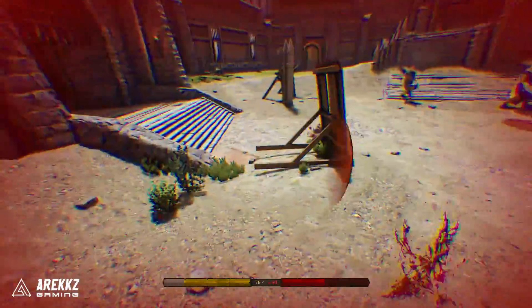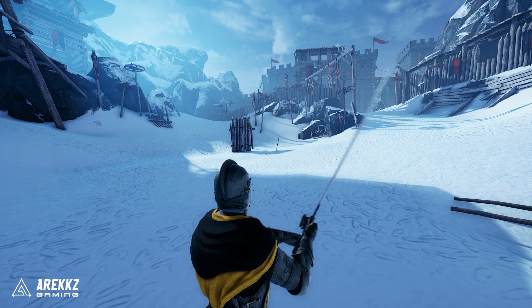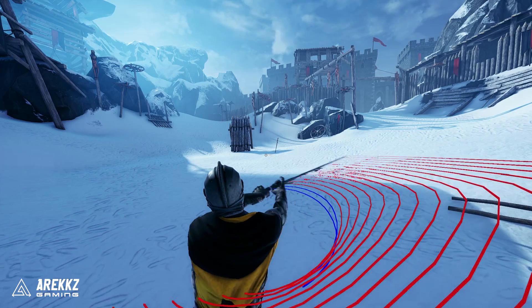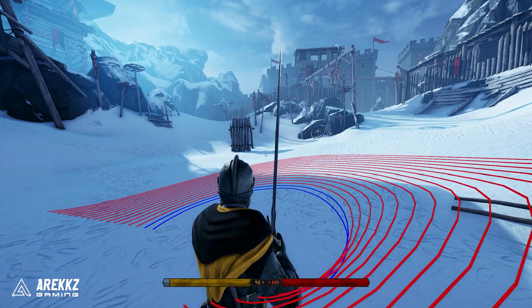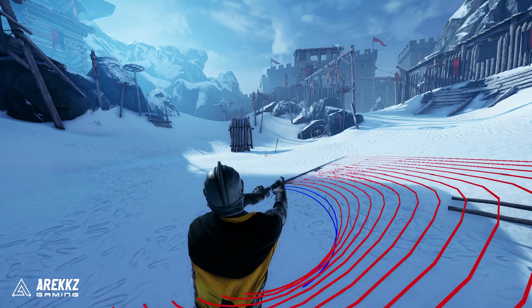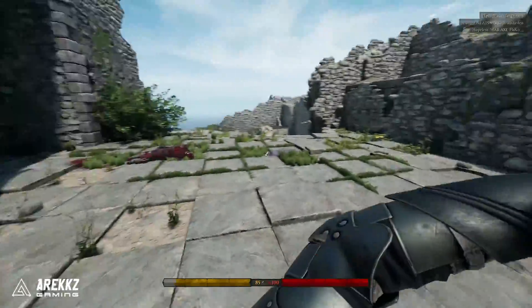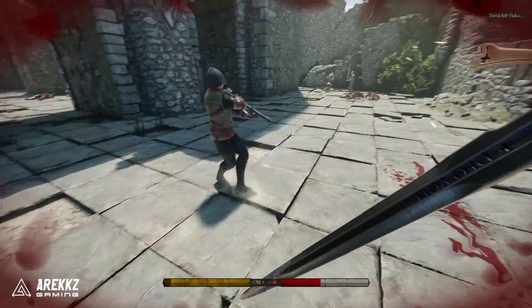Tip number three is a direct counter to number two, and it's just being aware of the attack grunt. When a player attacks in Mordhau, there are three main phases to the attack animation. You have the wind-up, which is the time from inputting the attack to the release phase. The release is the part of the animation that's actually doing damage, and after the release phase you end up in the recovery phase — assuming you don't hit anything — which is the time until you can input another attack. The wind-up phase is where players can input feints and morphs. However, once they hit release, they have to commit to the attack. Whenever an attacking player hits the release phase, their character will perform a little grunt, which lets you know your opponent is 100% committed to the attack they're currently performing, meaning once you hear the grunt you can defend yourself appropriately.